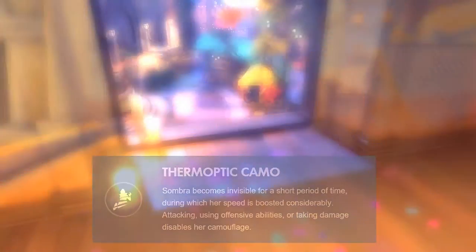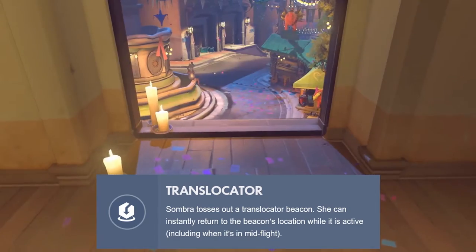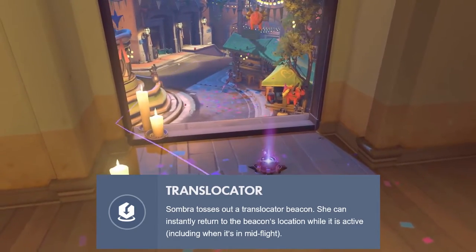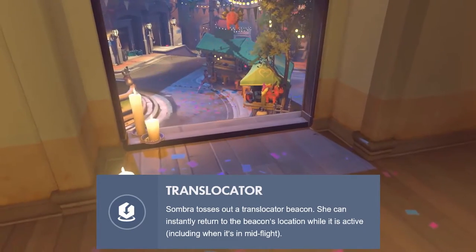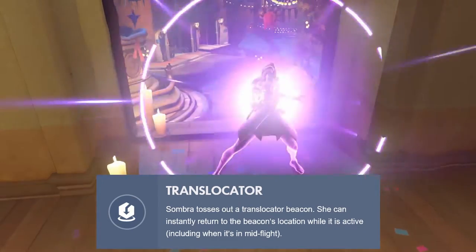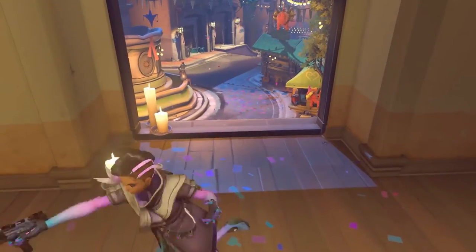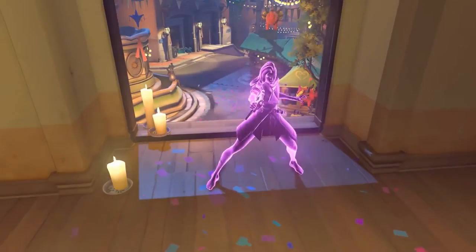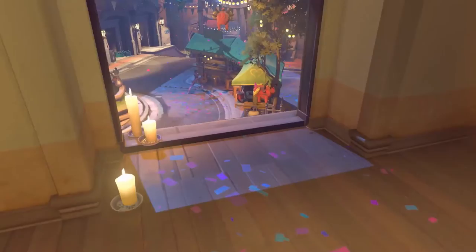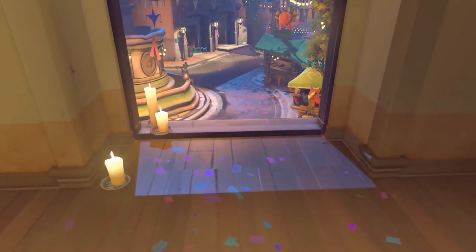Next is the translocator. You can use this defensively to back out of a fight you may not win, or offensively to flank your enemy. It's also really good for reaching second floors — that mix of horizontal and vertical mobility that Tracer and Genji can lack. Translocators cannot be destroyed, so if someone finds it they can't do anything about it, but it's still valuable to know where she will teleport when she's weak. At the time of this video, once thrown you have 15 seconds to use it, and it has a cooldown of six seconds.